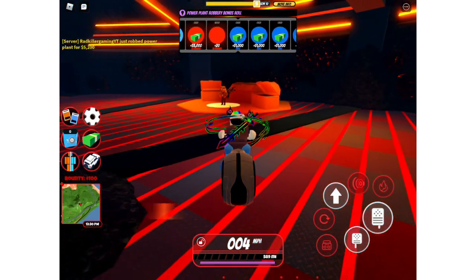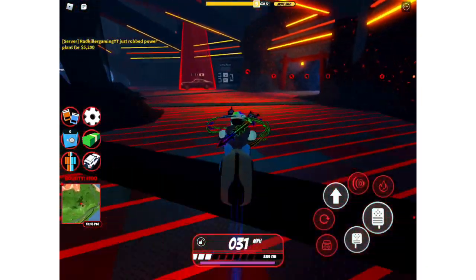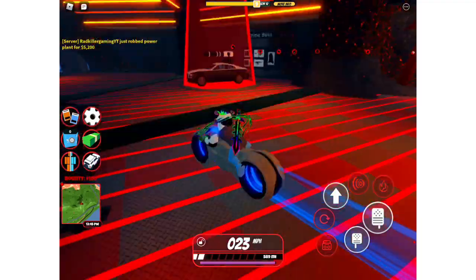Here's the spinner bonus wheel. I wonder what I get. I got a rare one — I got 1,200 cash, but that's also how you can get a hyperchrome and rocket fuel.